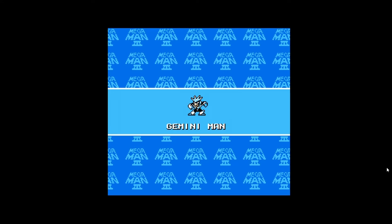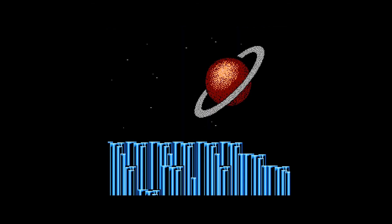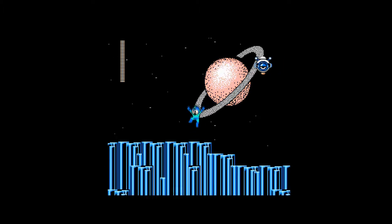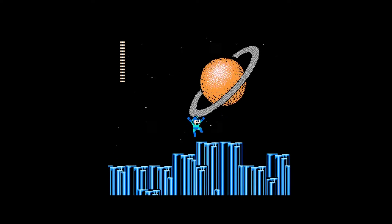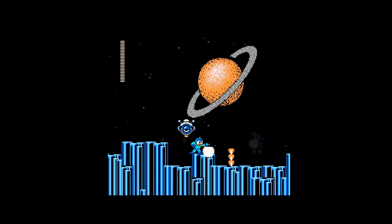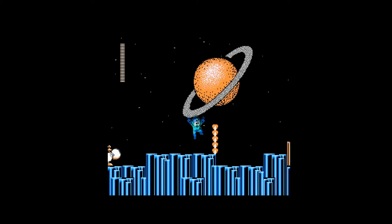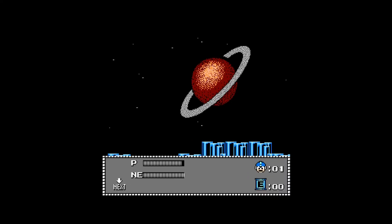Anyway, next is Gemini Man and he's weak to the Search Snake. I don't know if my mouse was there the entire time - you know it's emulator, so it's fine. I don't know what's up with the Saturn out there - I guess this could add into the idea of us being in space instead of being on Earth. But I never really knew it was like we were in space.